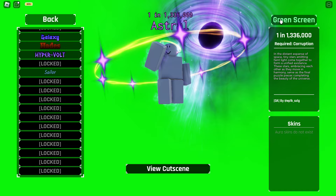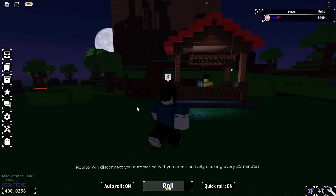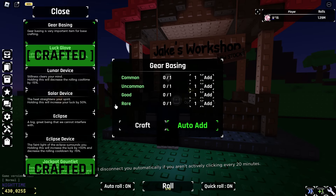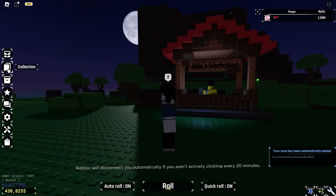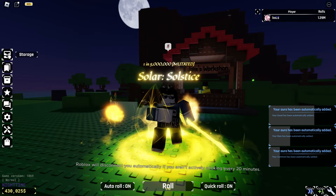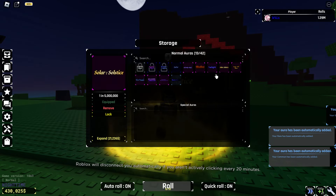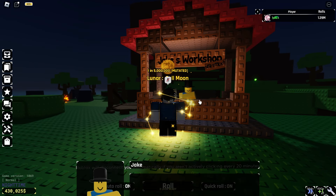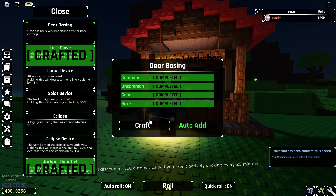I think that's all I got. I also got the solar, but let me look at this first — I need to grab my gear basing, forgot to click auto add. I still keep it in my inventory. This one I got — it's not really rare, it's one in five million, but it looks really cool. Also lunar full moon — it's one in five million. Before this update it was one in five hundred, now it's one in five million.